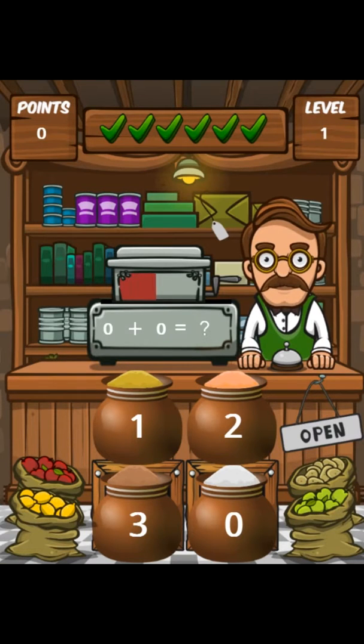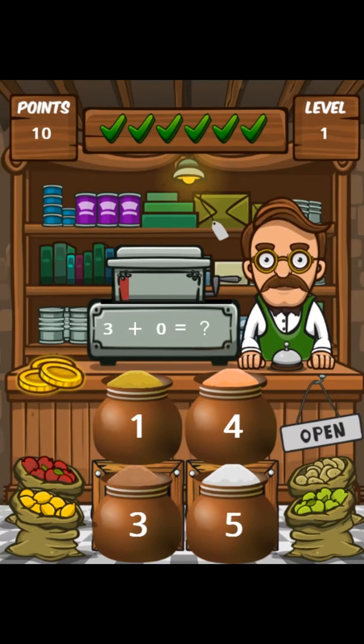Let's go for five in a row. One, two, three, four, five. There are coins — let's take them. Three points, extra life. Let's go for nine now.